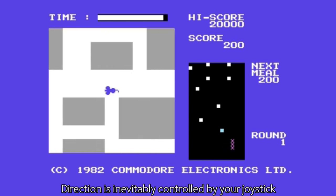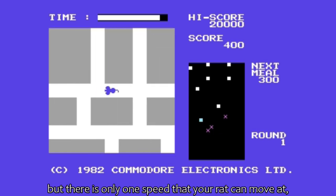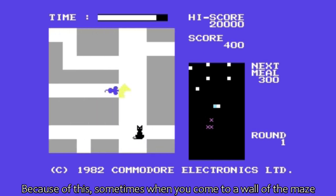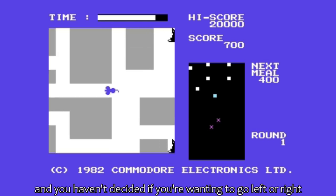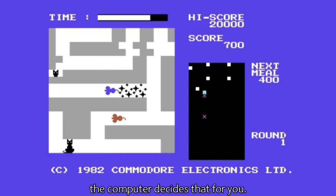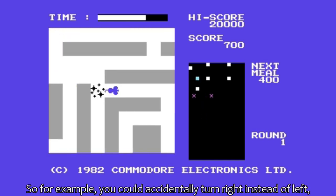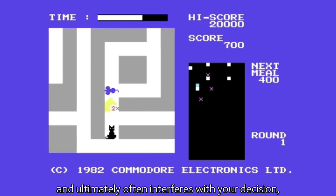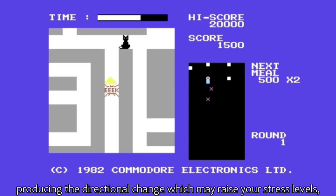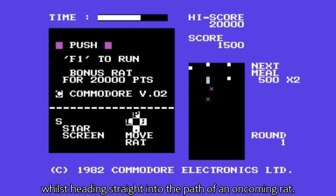Direction is inevitably controlled by your joystick, but there is only one speed that your character can move at. Once you set off, you cannot stop moving. Because of this, sometimes when you come to a wall of the maze and you haven't decided if you're wanting to go left or right before colliding with the wall, the computer decides that for you. So, for example, you could accidentally turn right instead of left, which often interferes with your decision, producing a directional change that may raise your stress levels slightly whilst heading straight into the path of an oncoming rat.